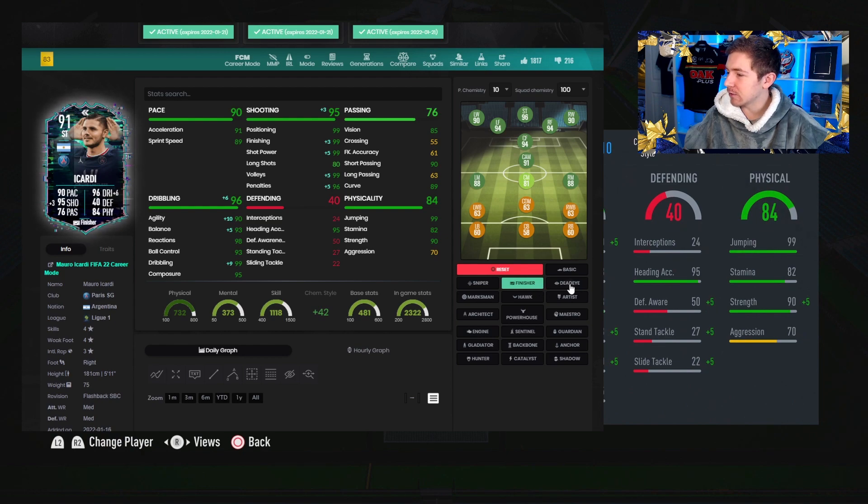I will add — I don't think something like Finisher is terrible. The shooting ones are a bit pointless, but that plus 10 in agility might actually be quite nice. You could maybe argue Artist wouldn't be a bad one for him also. So you do have options, but I do feel like most people are going to go with Engine.